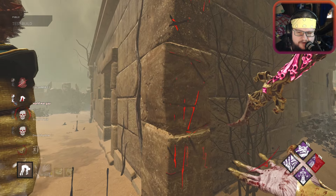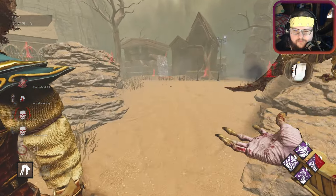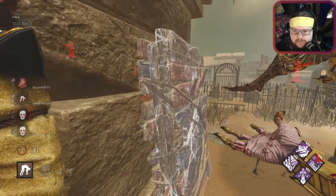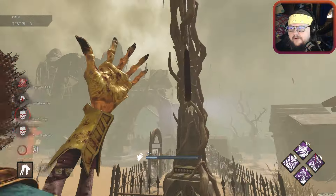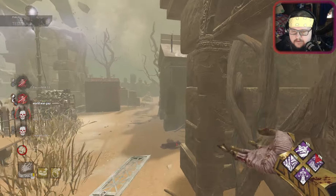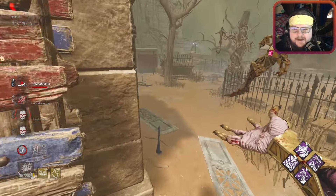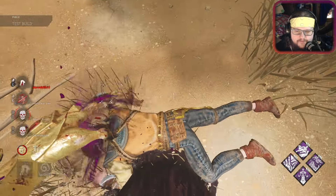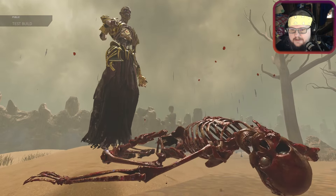The dirty bubble - I'm gonna forever call it the dirty bubble. What do you do? You die. This is our bard friend. I want to let him go, but - don't worry, he gets out.